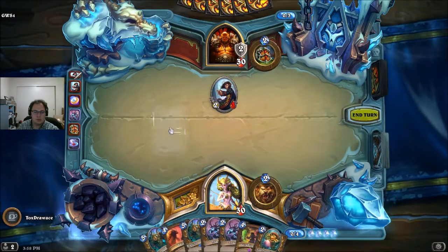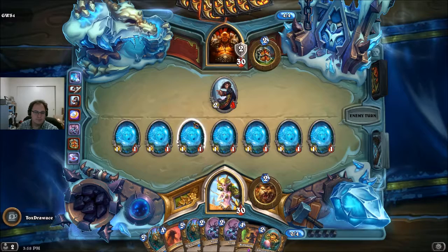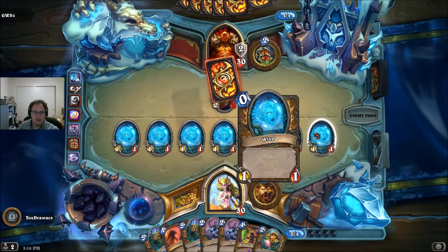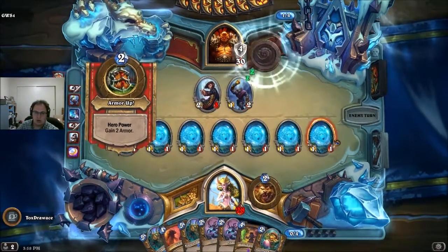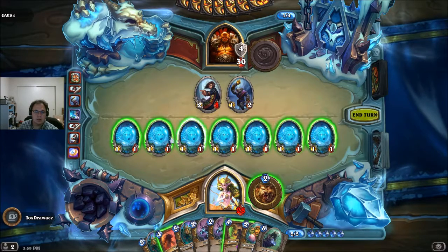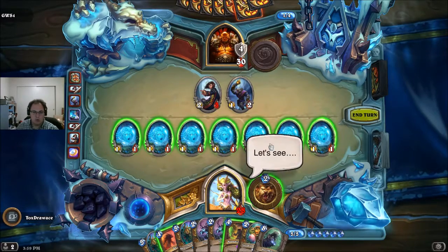Let's play Whispering Woods. Are these the normal wisps? No, they're like druid wisps, I feel like. Obviously hovering over it, the card looks like a druid card. I never play wisp, so I don't remember what the actual art for a wisp looks like, but I feel like it's different. He didn't kill any of them, so I could do 21 damage by giving them all one attack. I wasn't planning on doing that, but I kind of feel like that's the best play. Let's do it.